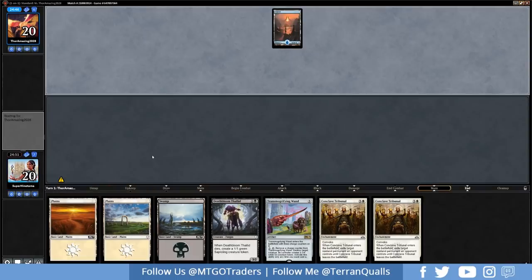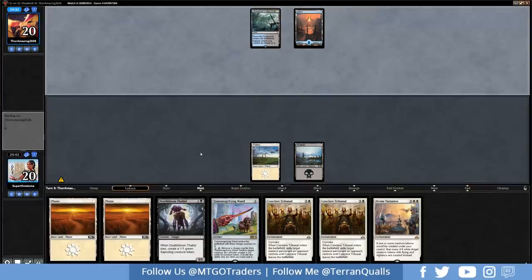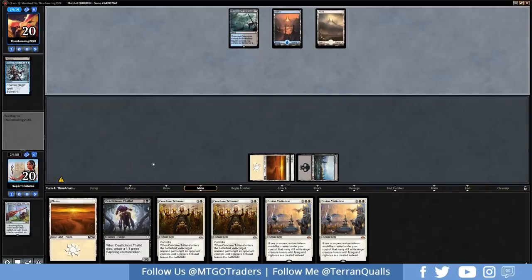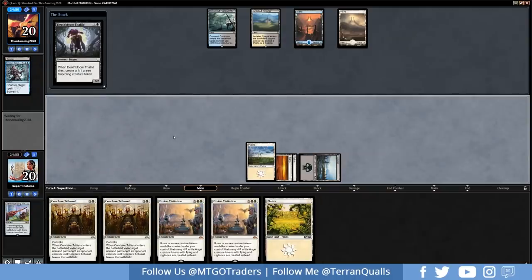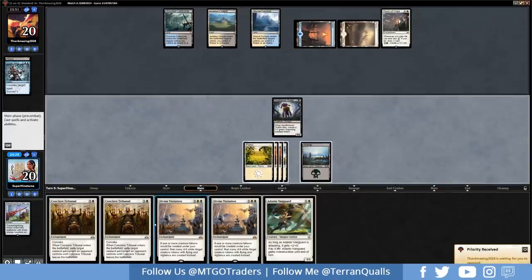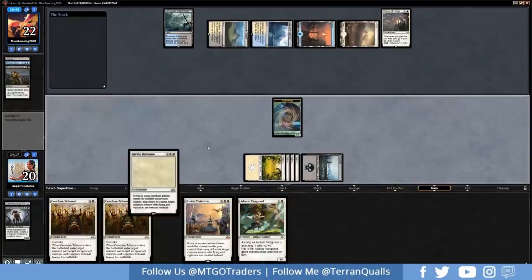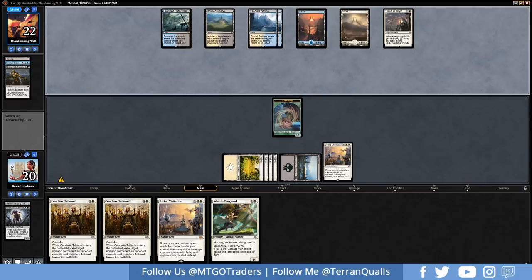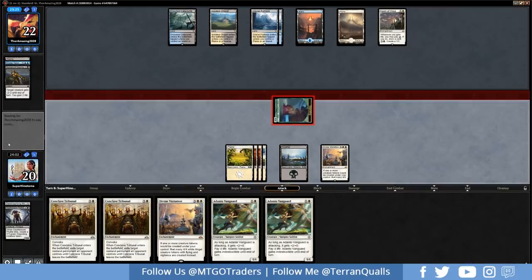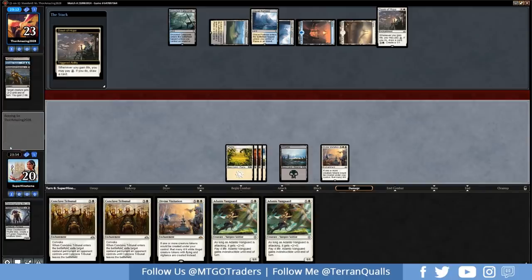Let's get into match two. Three lands, two Tribunals, and a Thallid — keeping for the white mana. Divine Visitation off the top is not good. Opponent looks like they're on Esper. Going for Transmogrifying Wand first to see if that gets countered — Sinister Sabotage counters it. Going for Isolated Chapel, then our Thallid hits, which is very nice. Dawn of Hope from the opponent. Let's go for a Thallid hit first — Moment of Craving, no problem. They tap out, so we go Divine Visitation — showing them what we're about. Three cards in hand for the opponent, lots of mana. We get in for one, making sure they tap out for Dawn of Hope — and they are, so they trade, gain one life, draw some cards.